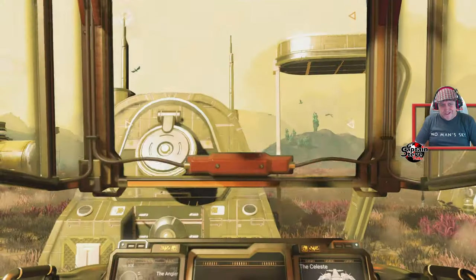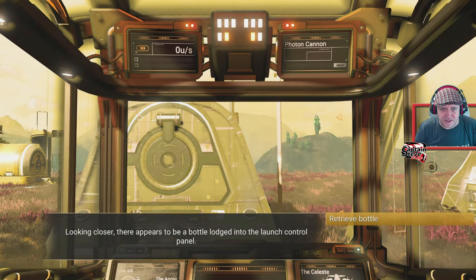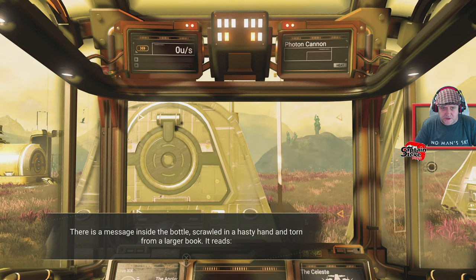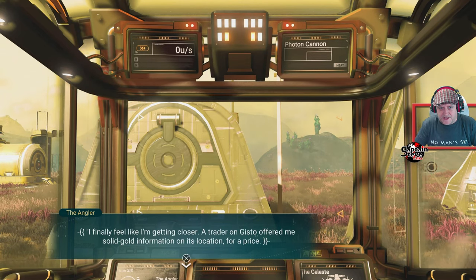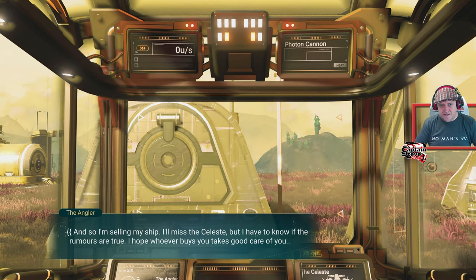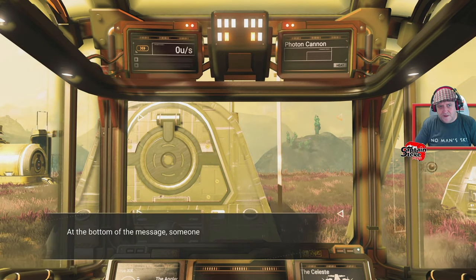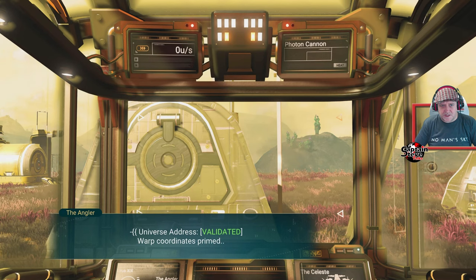I've located my ship - it's a hauler, the broken neck style. There's a bottle lodged in the launch controls. The message reads: 'I finally feel like I'm getting closer. A trader on Gisto offered me solid gold information on its location - I'm selling my ship. I'll miss the Celeste.' At the bottom someone has added handwritten planetary coordinates - universe address is valid.